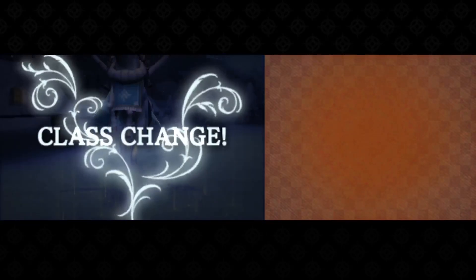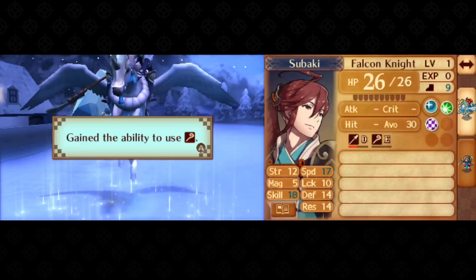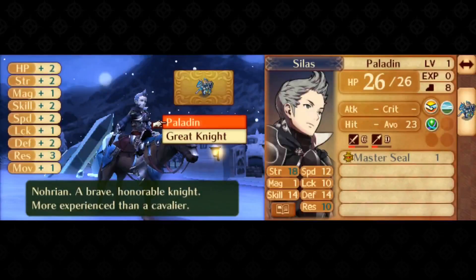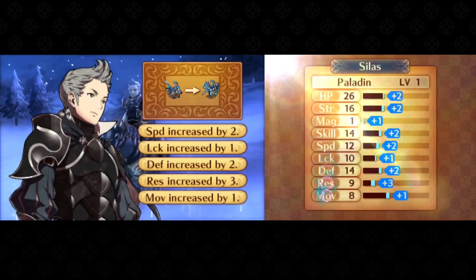We'll have to maximize our movement more than ever to get a refreshed Scarlet to her target on turn 1. As part of this, I trade in our Master Seals for three promotions: Tsubaki to Falcon Knight, Silas to Paladin, and Takumi to Kinshi Knight. This takes us to 9 units with 8 move that provide plus 1 move on pair-up, which sounds excessive, but as this chapter shows, we really do need all of them. Technically, Tsubaki can go a couple more chapters without promoting if you bring Rinka to shove him, but I'd rather use that deployment slot on the Zama for rally luck instead.